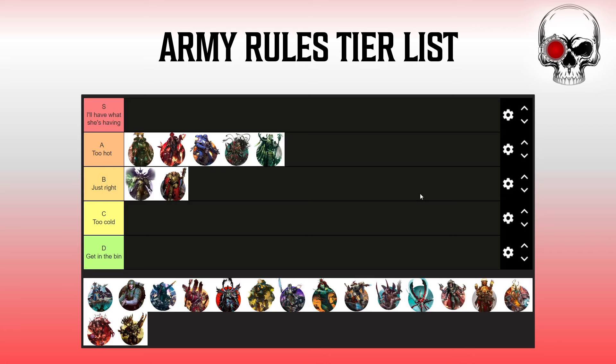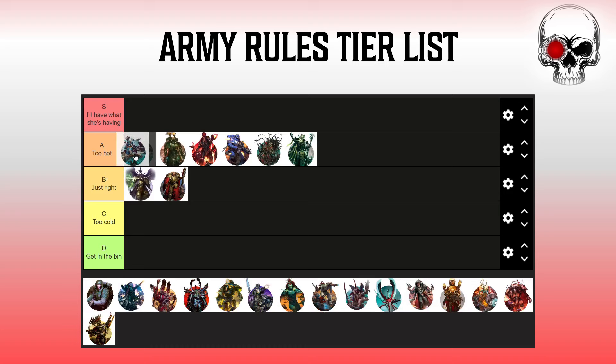Thousand Sons is an interesting one. The Cabal points are really strong and the effects they give you are really flexible. We've all been there with Weaver of Fates keeping Magnus alive when it really shouldn't — these little bonuses can create very frustrating moments and game states you don't expect. Nothing in isolation is overly powerful, which keeps it below S tier, but a really strong set of abilities you can pick and choose makes this a solid A tier army rule.